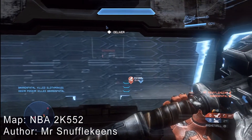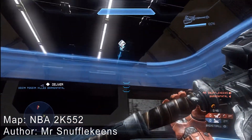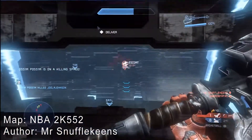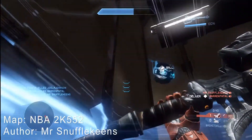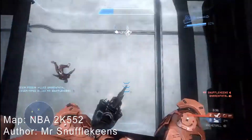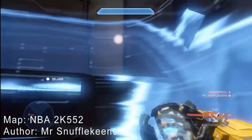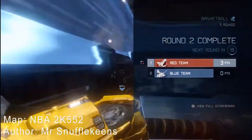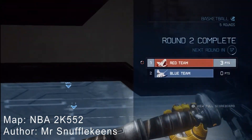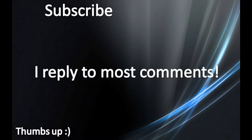Here I got an epic clip of a cross-map interception into Snufflekeens, and then he throws it right in. Then it just keeps getting better — Snufflekeens again for the win off a weird curveball bank in, and then another one, all within just a few seconds there. Pretty much the game can be really slow and you can go a couple of rounds and maybe have only a couple points, or it can be really fast like that.